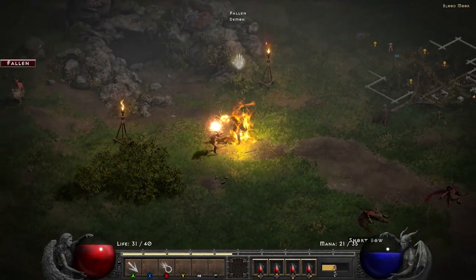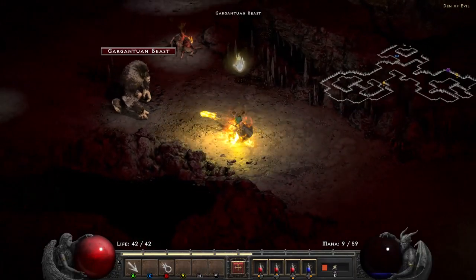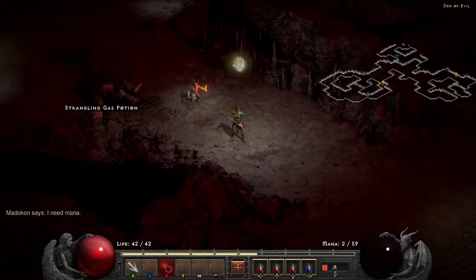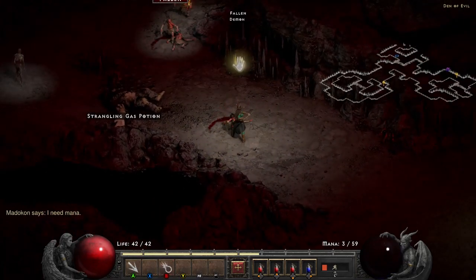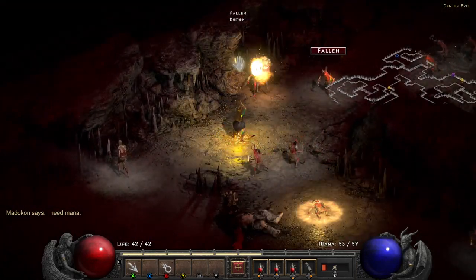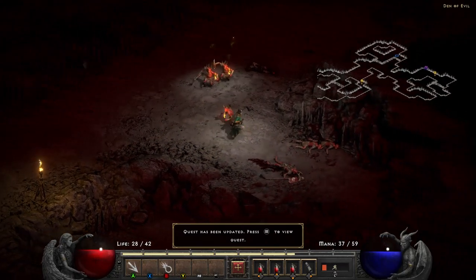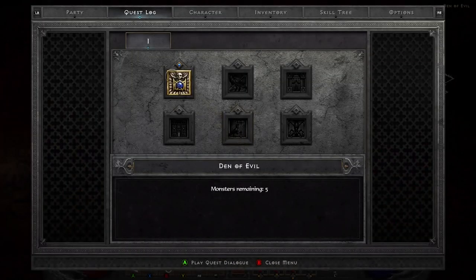You can see it right through here. Once inside the Den of Evil, as the quest states, eliminate all of the enemies throughout the dungeon. You'll go around and there's quite a few, but it shouldn't take too long to get them all. When you're getting close to the end of the quest, you see it pops up there saying quest has been updated. You can see monsters remaining: five.